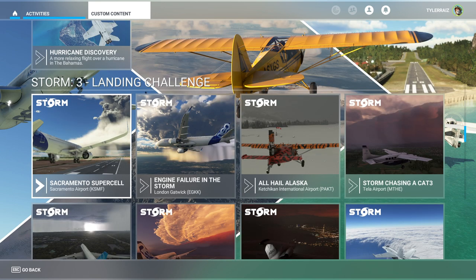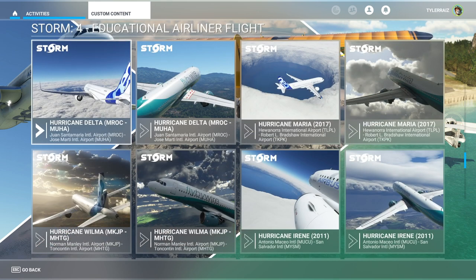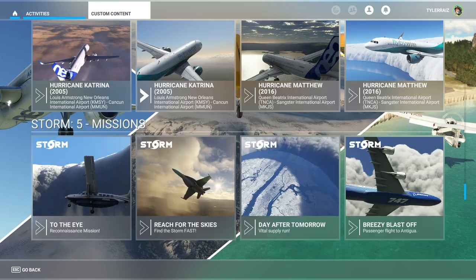The max score is sort of shared — it gives you a score for each one at the end but you have to keep track of it yourself, as it doesn't save that score for that particular challenge individually. There are also educational airliner flights, though those aren't really my focus. Some of the other missions look interesting: Into the Eye with a Cessna Caravan, Find the Storm Fast in an F-18, Day After Tomorrow vital supply run which appears to use a TBM-930.